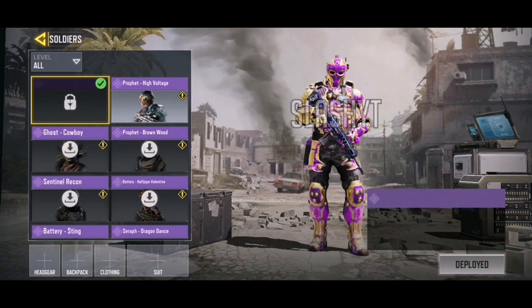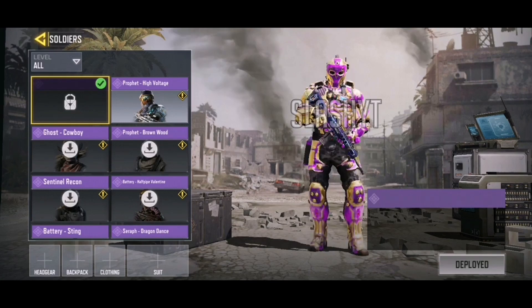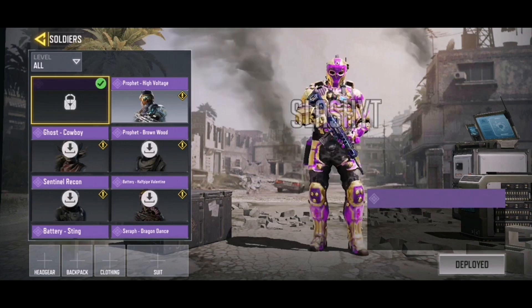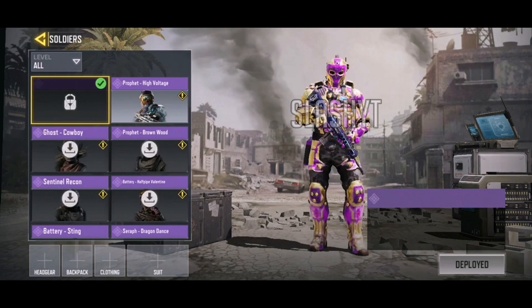Then a new Ruin skin, but this one looks to me like the exact same skin as the Season 2 battle pass Ruin — the only difference is it is purple and gold instead of green and gold. The purple does look better, but it's still just a color switch. It looks cool because I love purple, but I'm not too sure how I feel about it just being a color swap.